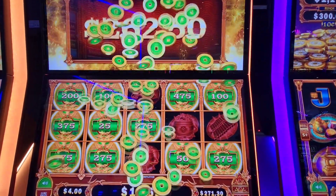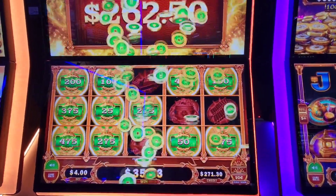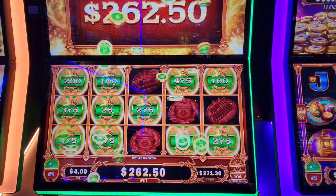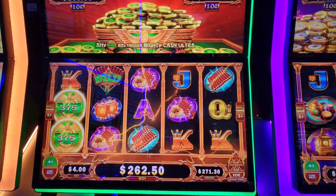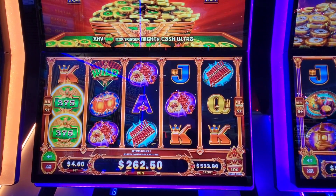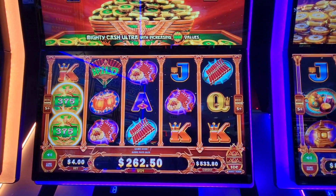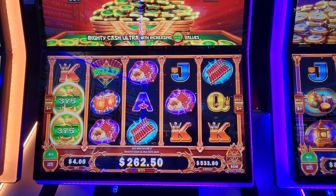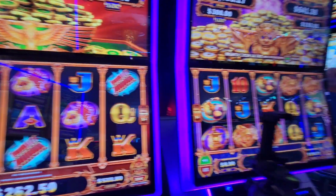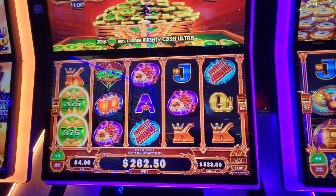Okay, $262 bucks with what we've got there. We started with a thousand on this machine, said we're quitting when we get the Ultra, so about half of our loss right there. That'll do it on the Phoenix for us — we still have money over on the Lion, let's see if we can get something over there.